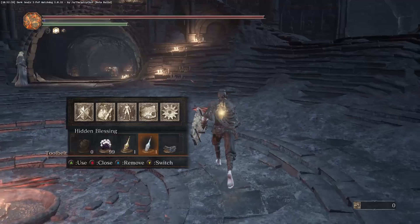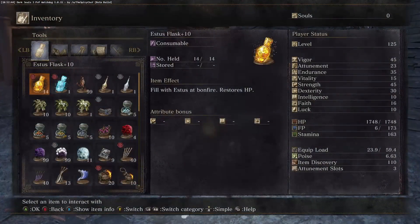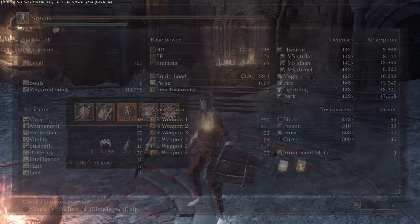And then Divine Blessings and Hidden Blessings, just in case that invasion goes wrong and you run out of Estus. And that's about it — that's it for the build. Let me show you the complete stats.